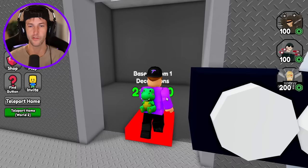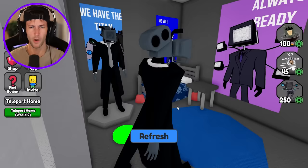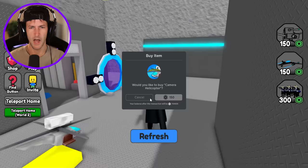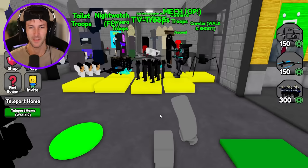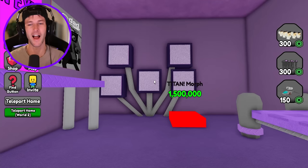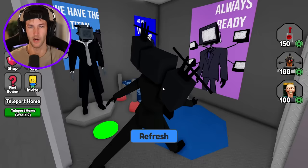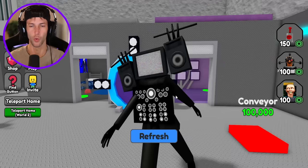Let's build Base 2 Room 1. We have the Heavy Camera morph. Is this a thing? His name is Heavy Camera? I'm pretty sure it's supposed to be Titan Cameraman, right? I have no idea. Base 2 Room Number 2 - let's see if we can get another Skibidi morph. Base 2 Room 2 decorations - now we're talking. We got Titan TV Man. Can I morph into him? Yeah. So maybe that was supposed to be Titan Cameraman over there.